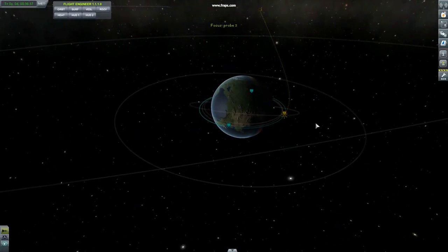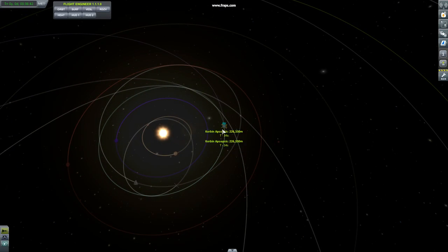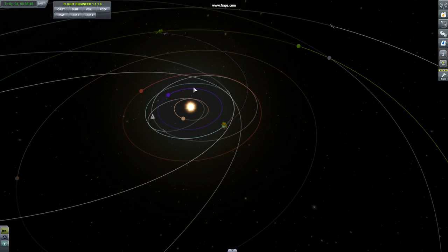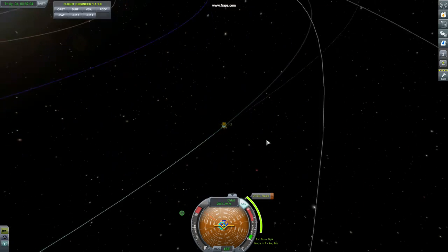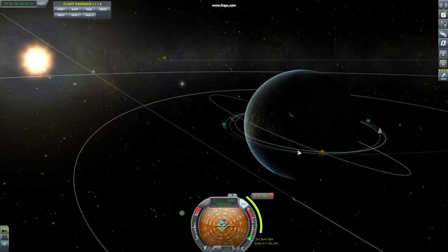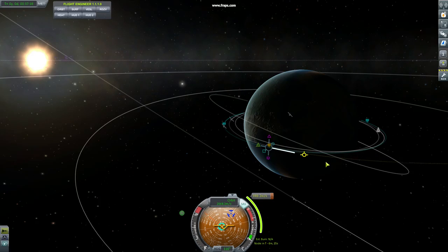I'm currently in a circular orbit about 220 kilometers high. I put a maneuver node at a 90 degree angle with Joule and I've set up an ejection burn of two kilometers per second to get near Joule. I added the maneuver and brought it up to the two kilometers that I needed.